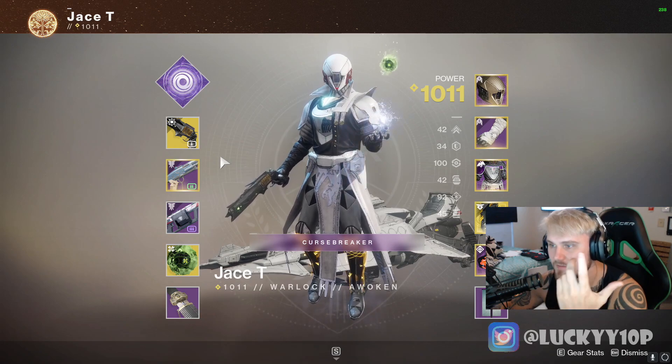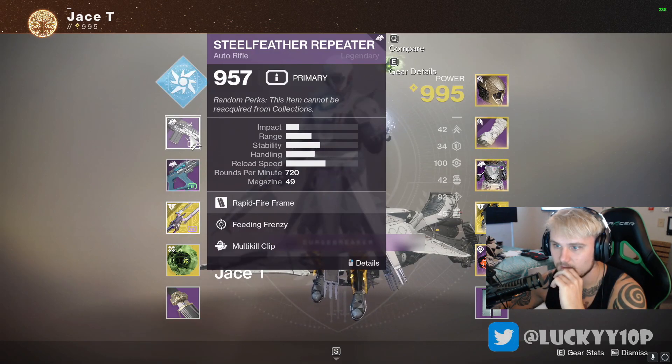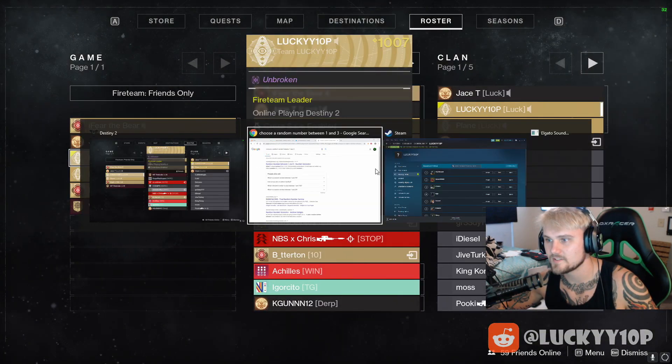I can't believe you even have that in your collections, but it's actually not bad. A Steel Feather — not bad, auto rifle meta. And you guys get autos? Why is this?